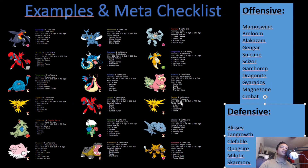Zapdos can also deal with Breloom as in the first team. For Alakazam: you can try to win the speed tie; Steelix can live one Focus Blast and do a lot of damage with Earthquake or Heavy Slam; Zapdos can live one hit and use U-turn or Discharge; and even Slowbro can live a Shadow Ball from full health, use Thunder Wave, and Dragonite can live a hit, go for Dragon Dance, and kill with Extreme Speed.